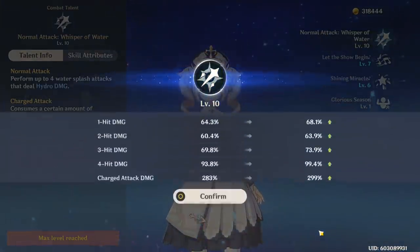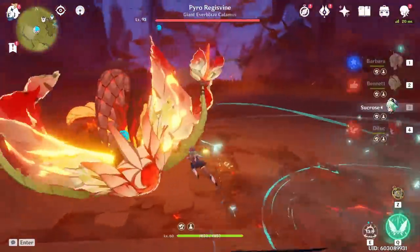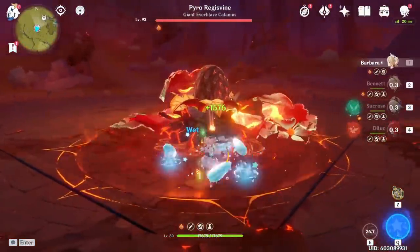A few days ago I crowned my Barbara's attacks and now she pretty much one-shots everything. This is DPS Barbara — I'm going to show builds and stuff at the end of the video, but for now we're going to one-shot everything in Abyss 12 and a bunch of different bosses, with and without food. Witness the power of a crowned DPS Barbara.